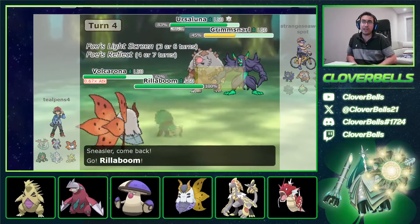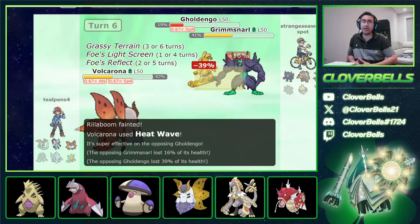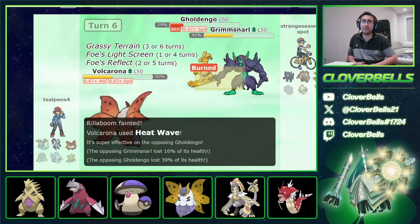We can potentially KO Ursaluna with Wood Hammer if he stays in — but he swaps into Gholdengo, a great swap there. If I had just Heat Waved right there... great swap from him. He gets Gholdengo in for free more or less, drops my damage. But Gholdengo has been chipped quite a bit. A Heat Wave can still pick it up. There's Make It Rain — he crits my Rillaboom, unfortunately. But Heat Wave still does good damage and I get a timely burn on Gholdengo. Spirit Break does a lot, but Volcarona is still hanging tough, getting a lot of HP back.